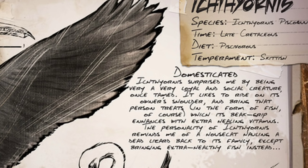Let's take a look at it when domesticated. Ichthyornis surprised me by being a very loyal and social creature once tamed. It likes to ride on its owner's shoulder and bring that person treats, in the form of fish of course, which its beak grip enhances with extra healing vitamins. The personality of the Ichthyornis reminds me of a house cat hauling a dead lizard back to its family, except bringing extra healthy fish instead.